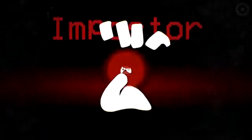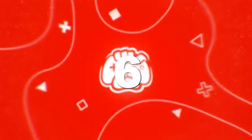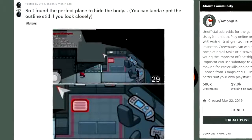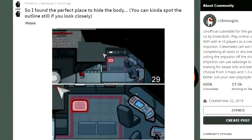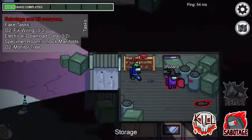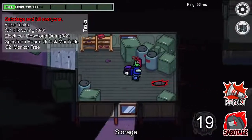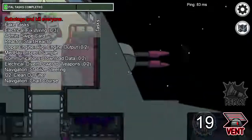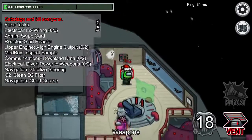Number 6: The Perfect Place to Hide a Body. There is an absolutely perfect place to hide a body in navigation on the Skeld. Rule number one: if you don't want anyone to be suspicious of you leaving a room, you don't leave a body in plain sight. One of the chairs in navigation has the power to hide a body completely — kill someone behind it and their body will be almost invisible.